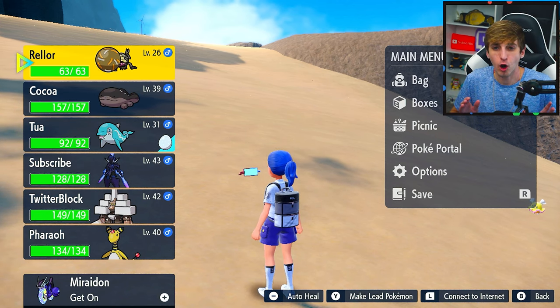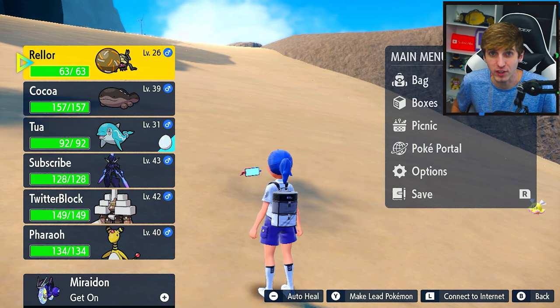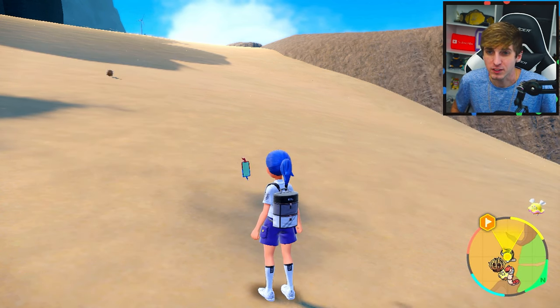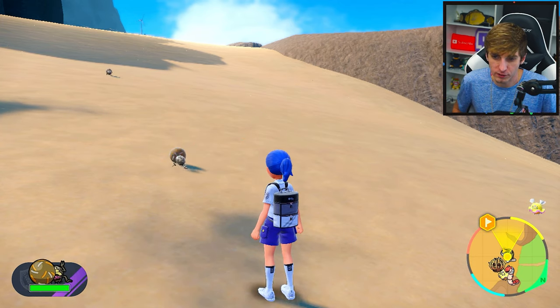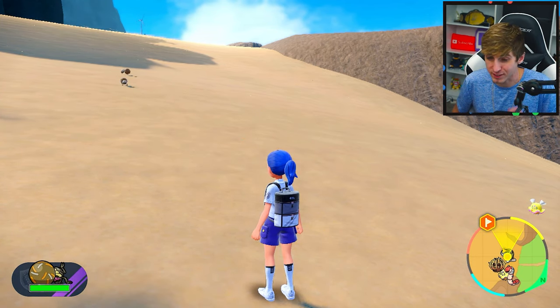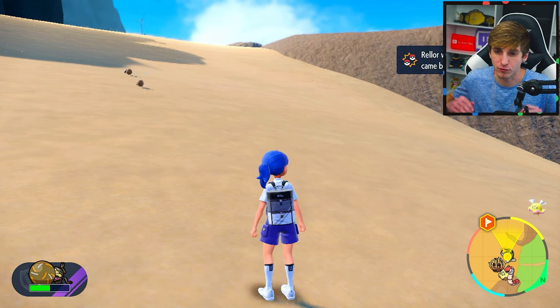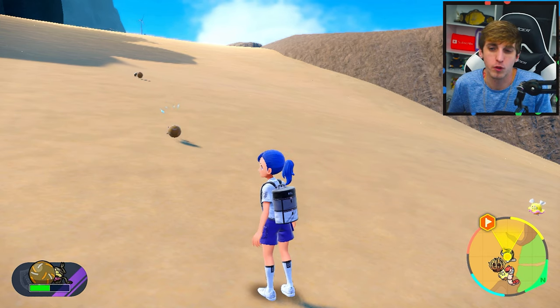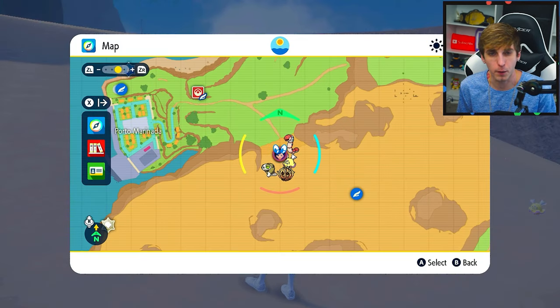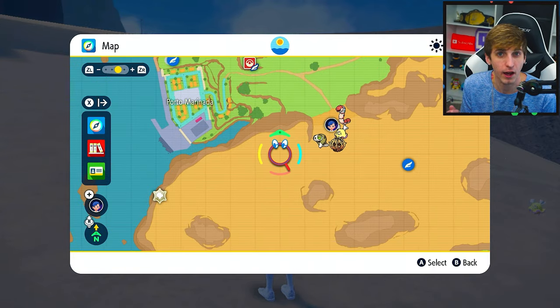I went ahead and caught him and moved him up to the front of my party, as you can see right here. Now, the way to evolve this guy is actually to send him out into Let's Go mode, where he's walking around. You need to take 1,000 steps in an area that is going to benefit him — you're going to want to do like a muddy area or a desert area — and then I will tell you how long it took me.